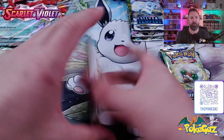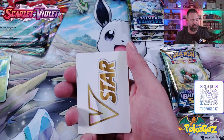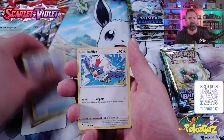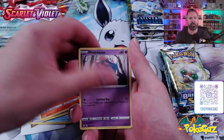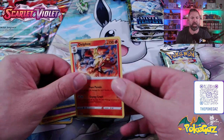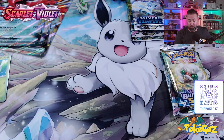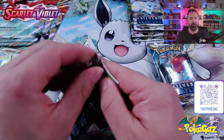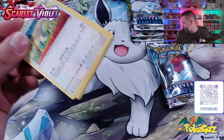First pack from the Sprigatito box - we've got a V-Star pack. Let's see what we can get out of it. We've got Ferrothorn, Leafy Camo Poncho, Rufflet, Vulpix, Drowzee, Growlithe, Misdreavus, Capturing Aroma. And we're starting with a Delphox Non-Holo. I still don't know if that card comes in a Holo or not. I've never seen it - I've pulled the Non-Holo a million times.